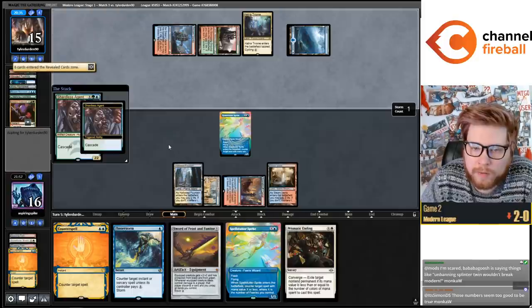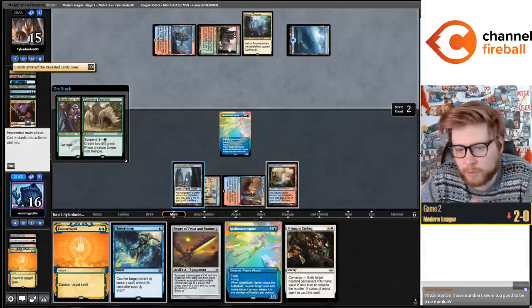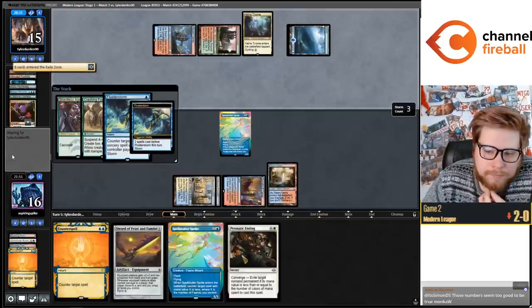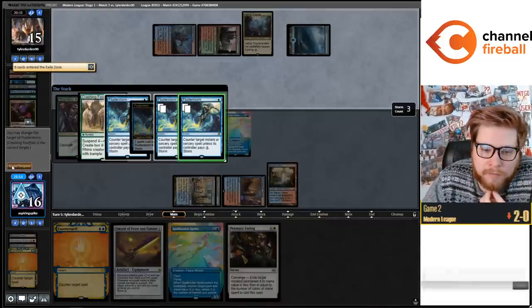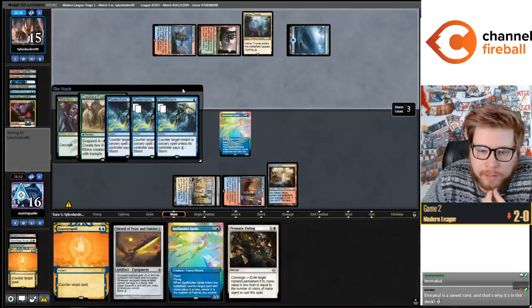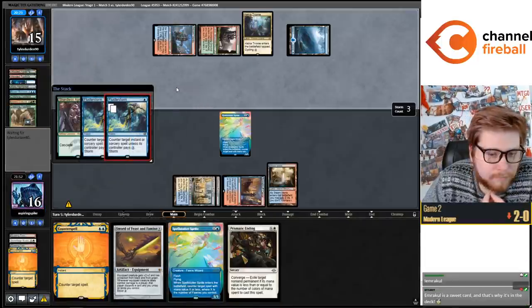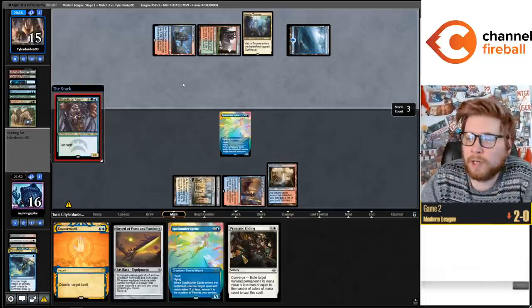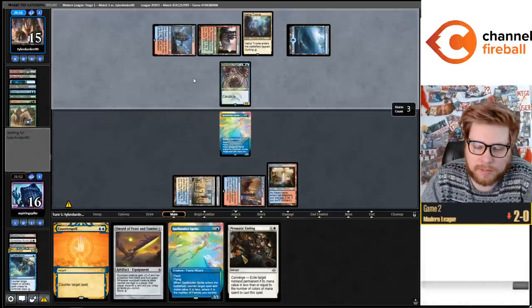We can try to play around Mystical Dispute by using Flusterstorm here. Flusterstorm is also maybe not going to be live for too many more turns. Untap land would be really nice - untap land and maybe wins the game here. I guess they could have Force and untap Cascade.